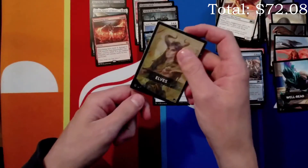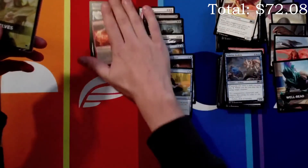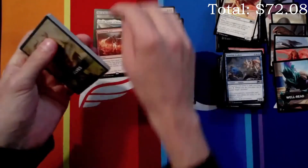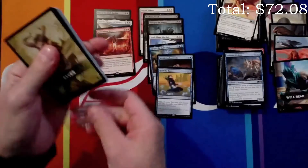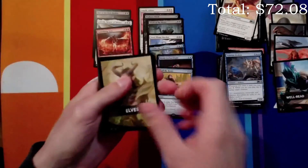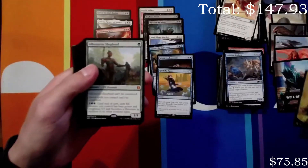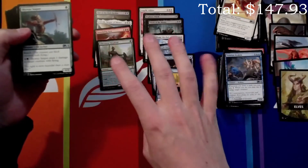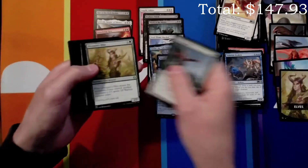Are we gonna get that Craterhoof? Are we gonna get it in this Elves pack? I think it's like a one in three or one in four chance. And we got Alura's Shepherd — not the Craterhoof we were looking for, but that's still four mythics out of these eight, so that's a 50% mythic rate. Can't complain about that.